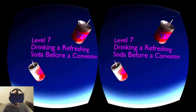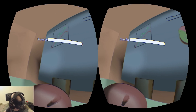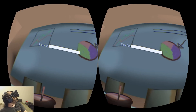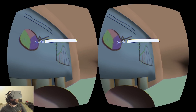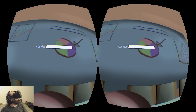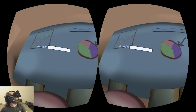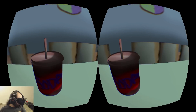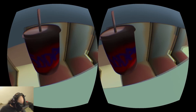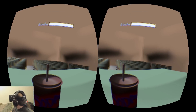Level 7: drinking a refreshing soda before a convention. A convention? I'm so happy to have this soda. It's a business convention apparently. So I guess that's my PowerPoint — apparently the blue bars are larger than the red bars. Make this soda even better. Mmm, pie chart. I hate pie charts. Delicious soda. What are those? Oh my god, the chairs are enormous — I'm tiny.